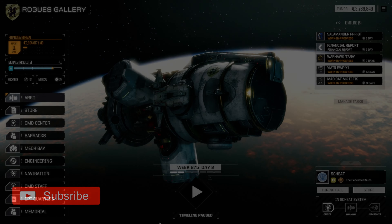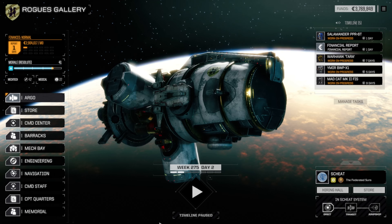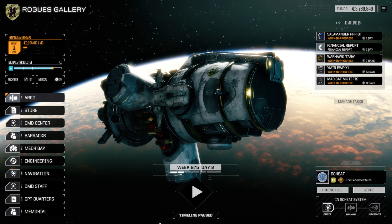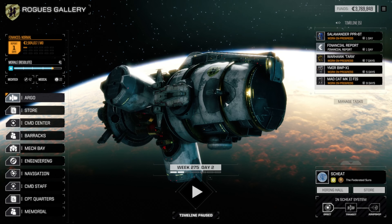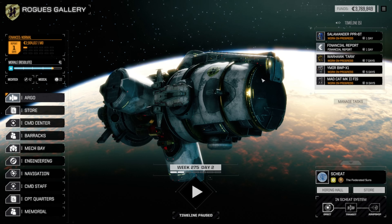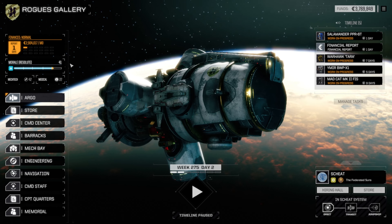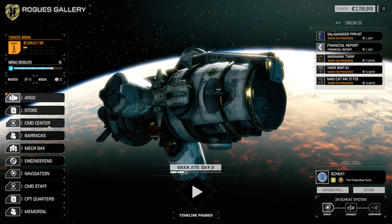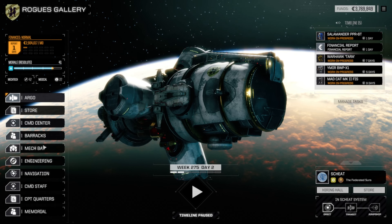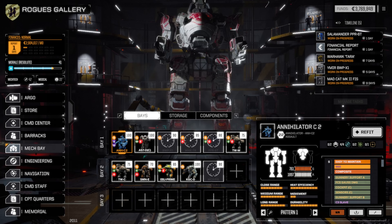Hello and welcome back to Metal Tech Rogue Tech, game operator and narrator's soul. We have one day left of the month — one final day — and we've got a whole bunch of mechs in the repair bay. So we're not going to be able to do too much for that final day. But we do actually have the King Crab we can run as a master unit for the rest of our lances, so our slave units will still work. The question is, what exactly are we going to do for our missions moving forward?